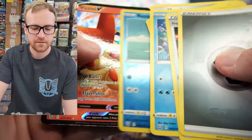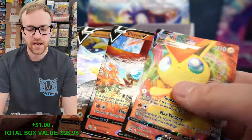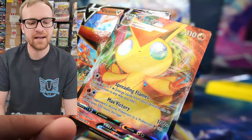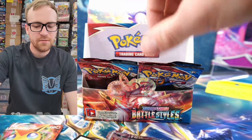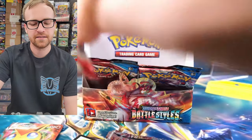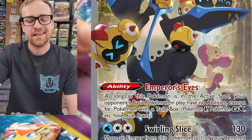Coming down to it, we got a Victini V — that could be our last hit from this box. We do have four regular V cards, one regular VMAX, one Rainbow VMAX, and one Full Art. We could still pull an Altart, which would be really cool. Battle Styles is known as more of a player set, but honestly there's not a ton of really playable cards on the inside. The Empoleon V has actually started to see more play because it shuts off single prize decks.